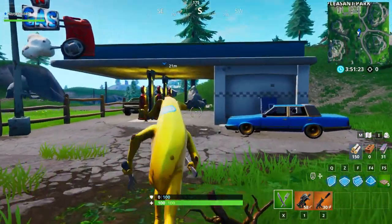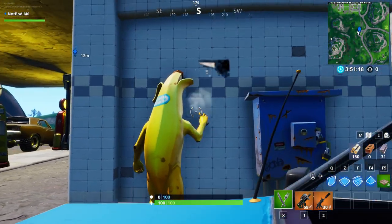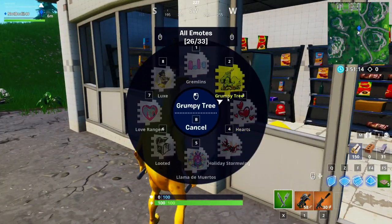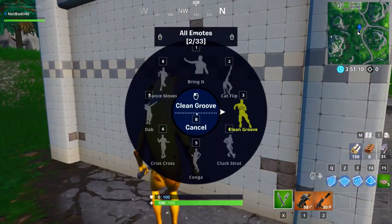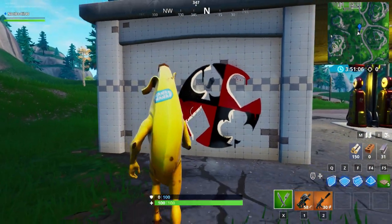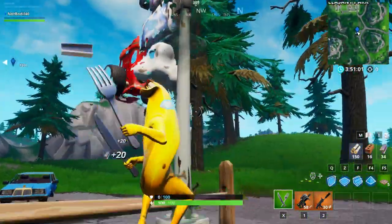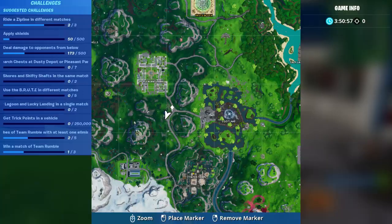We've arrived at the Pass and Gas station — funny name, Fortnite. All you gotta do is spray it, same as before. You need to spray three different gas stations total, so you still need one more location after this. I put on some festive spray for this one.